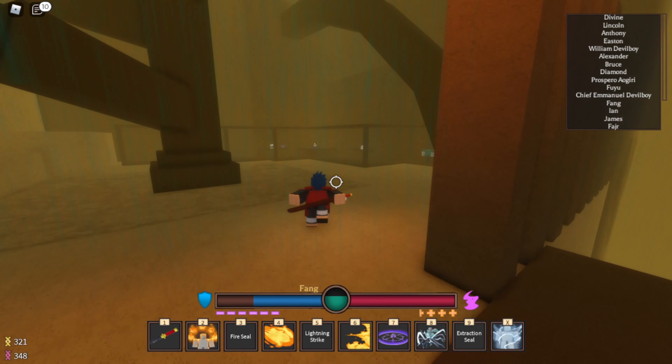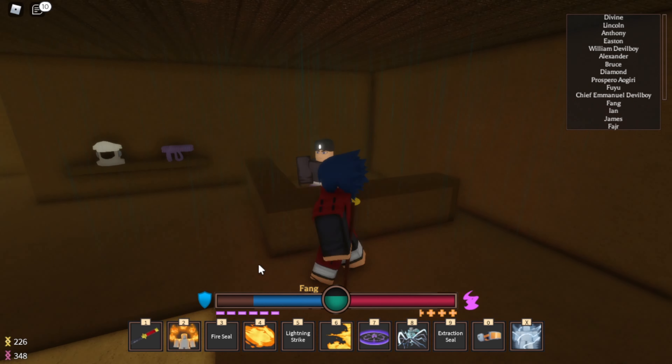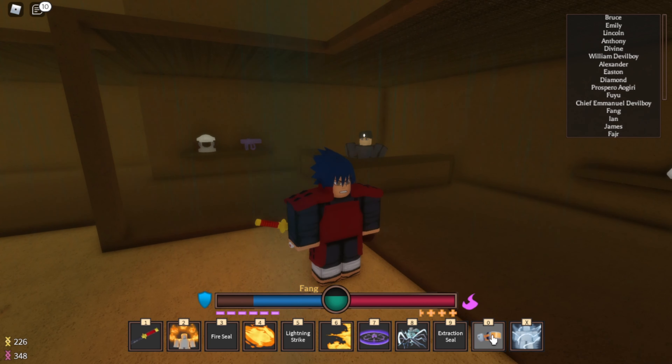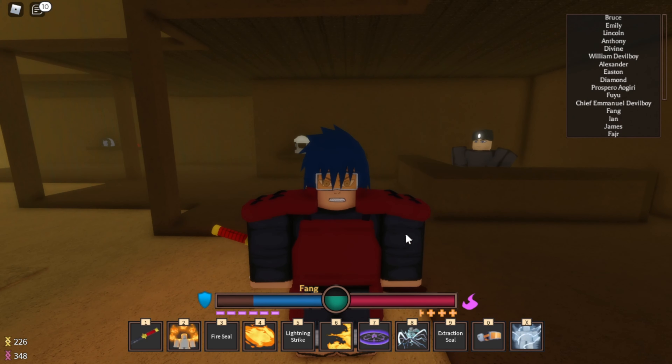Once you get up here, you want to talk to this guy. Pretty much what he does is he just gives you a random accessory. Some of the accessories are rare, like the black mask and other things like that. I just got Obito's goggles, which is kind of cool, I guess.